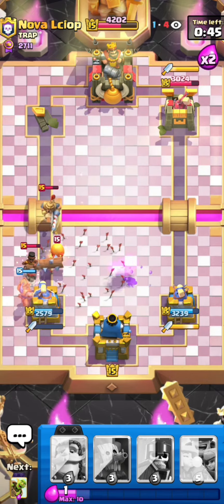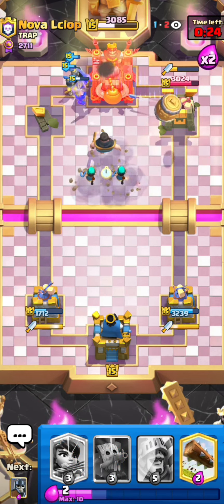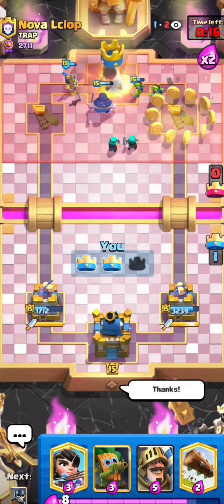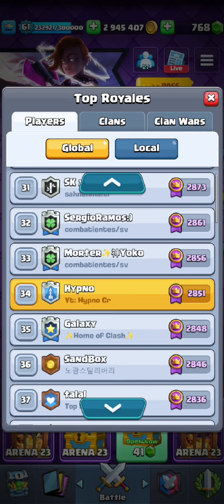He doesn't really have elixir to defend the evo knight right here, or at least it's not worth it for him because he couldn't stop the tower anyway. He goes for his phoenix now so he doesn't get three-crowned. I go for the evil barrel — he definitely had to put something onto that, otherwise that would have gotten 1500 to 2000 damage. I go for my log right there — very good log. I tried to put my guards out of the goblin curse spell but the prince charged at my prince instead of the guards, so not the greatest guards, but I still managed to defend nicely. He basically gave up right here, so I'll BM him back since he's BM'd me before for no reason.